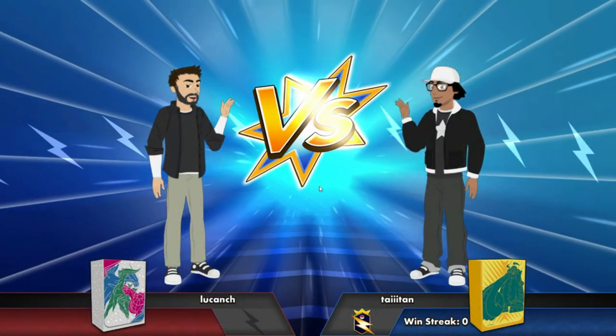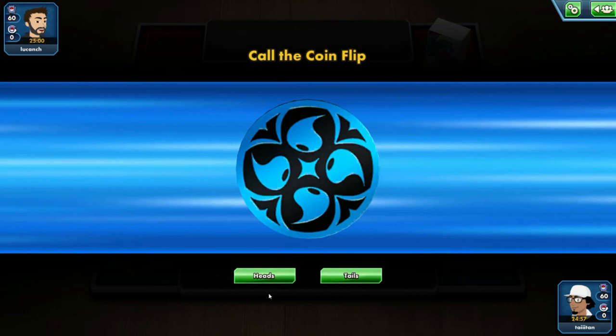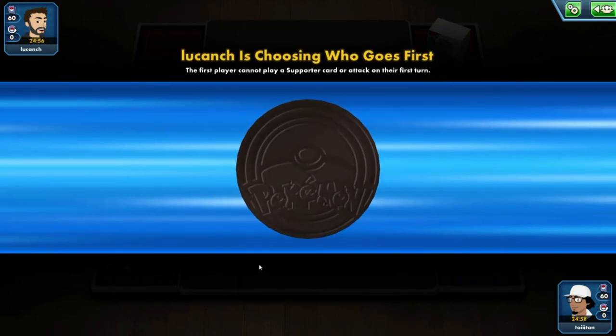Cosmic Eclipse deck box — might be ADP. If it is, then we're kind of screwed. I've seen all the Arceus-themed stuff, so it might be a bit of an issue. We might have a bit of a problem.